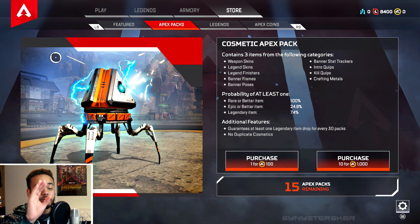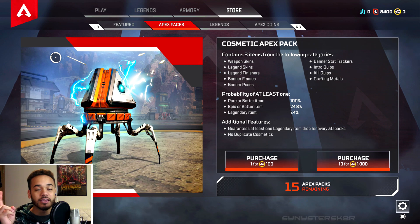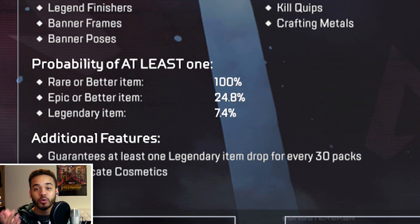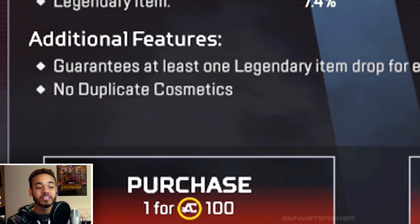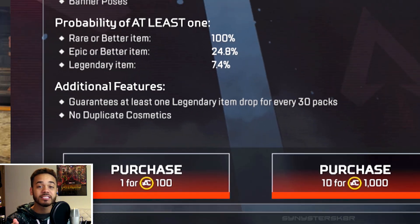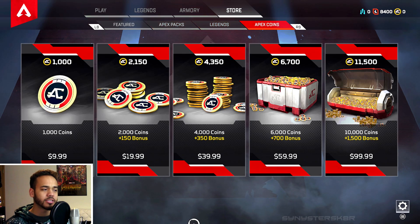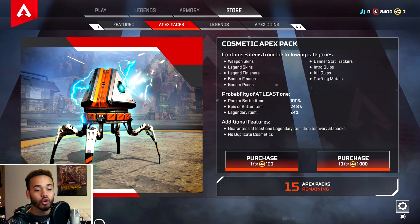The microtransaction system is pretty straightforward — it details everything you can get in the Apex Pack loot boxes and tells you the probabilities. Rare or better is 100%, epic or better is 24%, and legendary items are 7%. It also guarantees you at least one legendary item every 30 packs, so you're guaranteed to get stuff over time. Last but not least, no duplicate cosmetics, and the packs cost a dollar each.